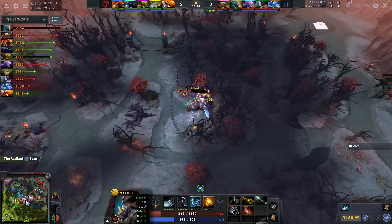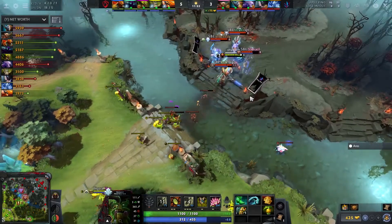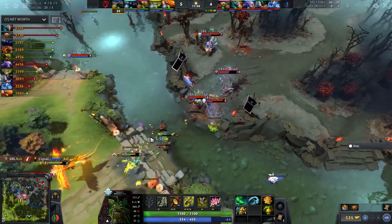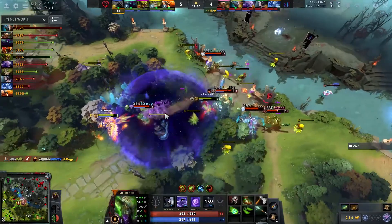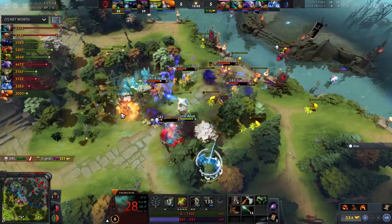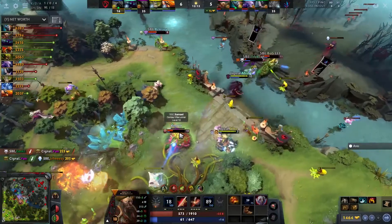How do we feel about this game? That's the Blink Dagger now picked up on Magnus — looking to go for an RP. Just the Skewer is going to be enough. That was perfect precision — Skewer back into the vortex, into the arrow coming on over as well. The Chrono finds two heroes on the edge.